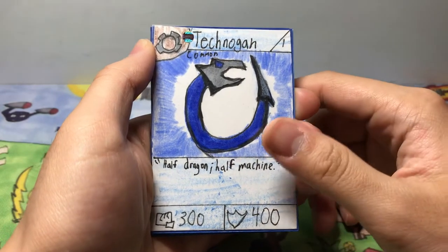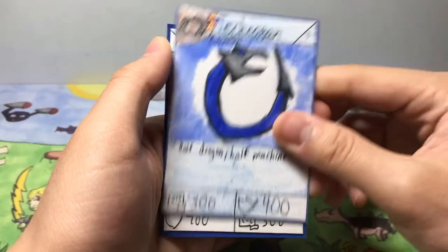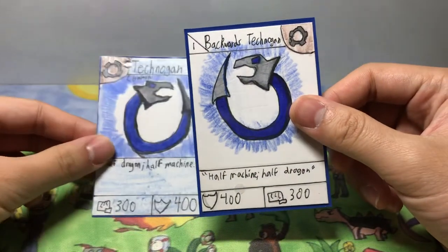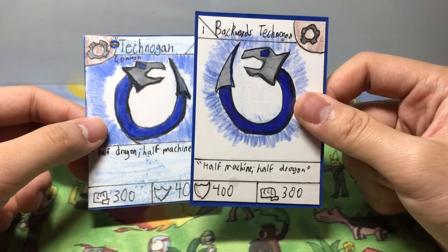So here we go — we're going to completely change the format. Every card from this point forward is now going to look like this. We have backwards Technogon. I'm working really hard, I'm going to remake every card as a backwards one, and from now on all the cards are going to look inverted.